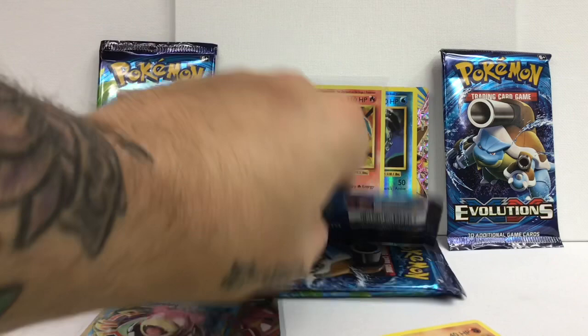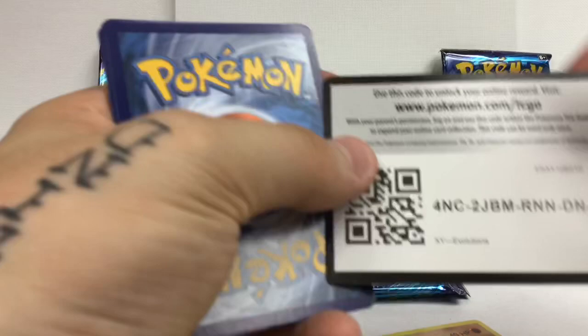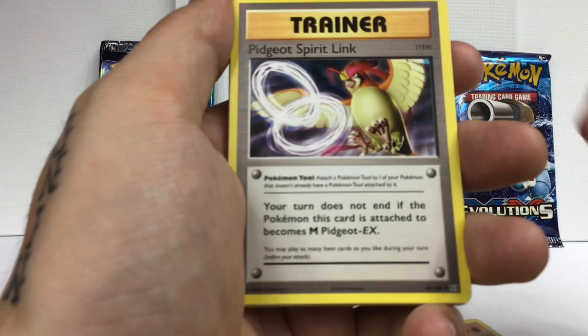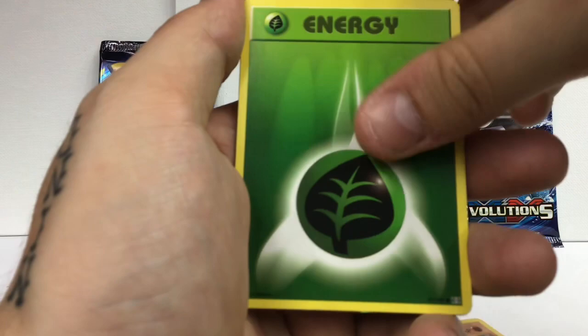Lately I've been thinking about doing a Nuzlocke. I kind of narrowed it down to a few options - either HeartGold SoulSilver, FireRed LeafGreen, Diamond Pearl - anything older essentially. I kind of really want to do a Yellow Nuzlocke, but that means I can't accept any of those... oh my god, I'm gonna puke!